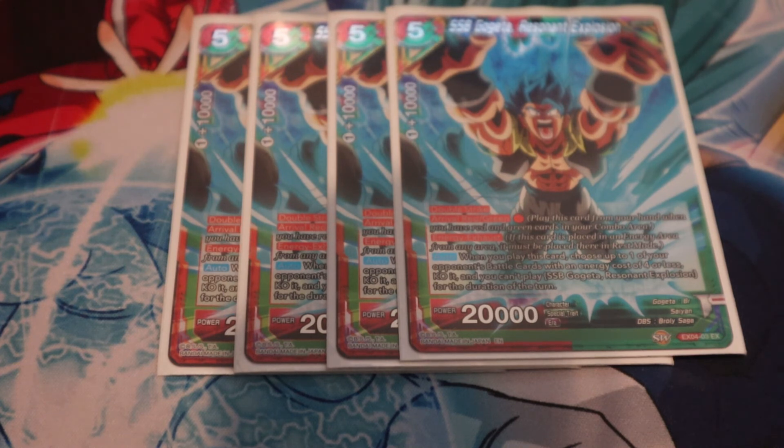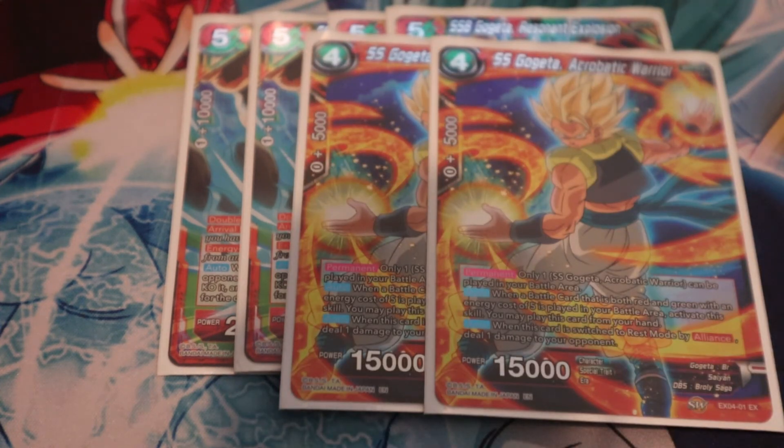I also put in two Gogeta Aerobatic Warrior. The reason is to put pressure on unisons — Bardock, Crit Frieza for green, Zeno — a lot of unisons are really strong in terms of their effects and you want to get rid of them as soon as possible. This deck has a lot of double strikers, and being able to free-play another 15K attacker into a 15K unison forces your opponent to either negate or take that damage.